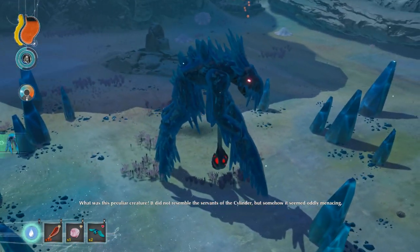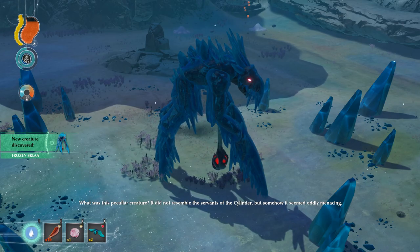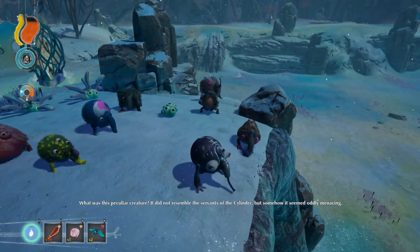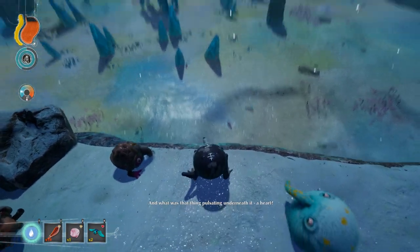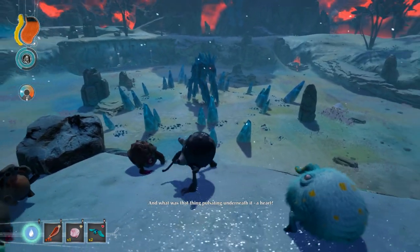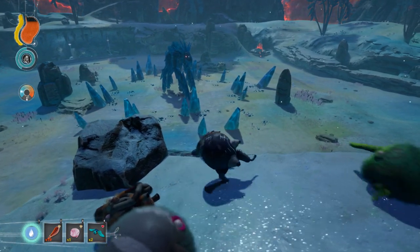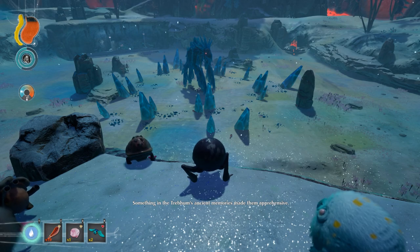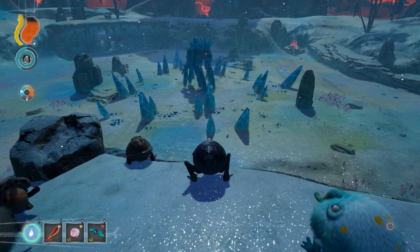However, a little further forward was this peculiar creature. It did not resemble the servants of the cylinder, but somehow it seemed oddly menacing. And what was that thing pulsating beneath it — a heart? Something in the trevum's ancient memories made them apprehensive. Boss fight!